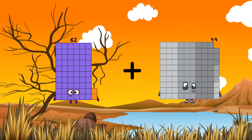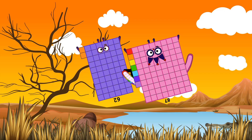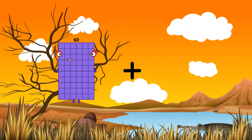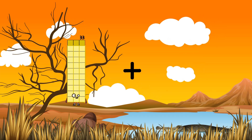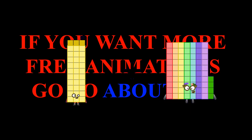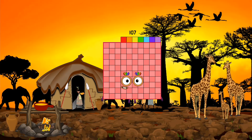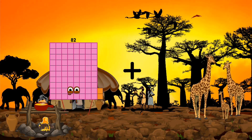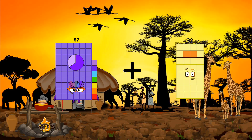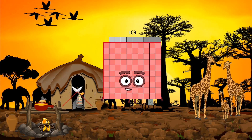62 plus 87 equals 149. 33 plus 74 equals 107. 67 plus 42 equals 109.